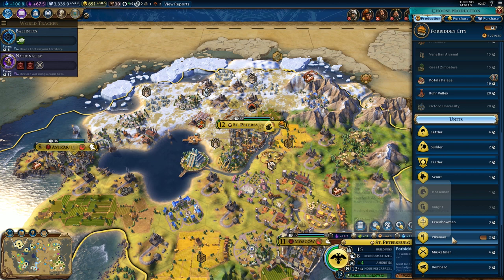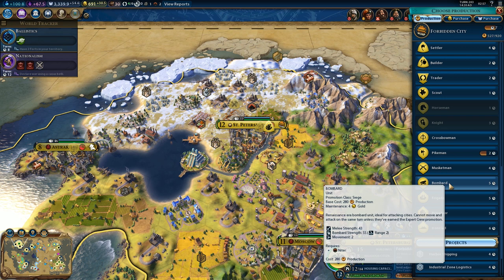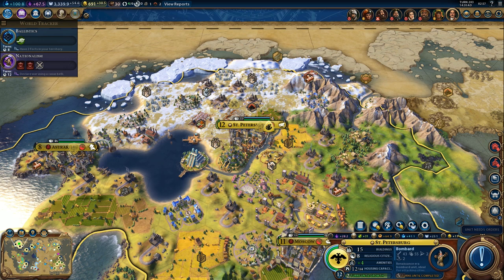We can either get a shipyard or start getting actual land units. I think we should start getting land units. Let's get a quick bombard, because there's actually a boost we can get if we own two bombards. Might as well go for that.